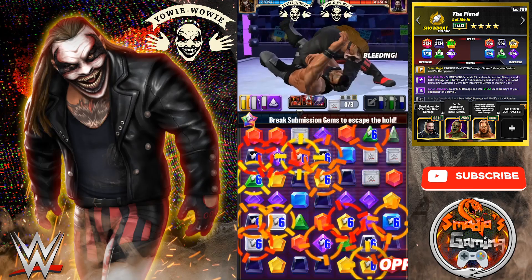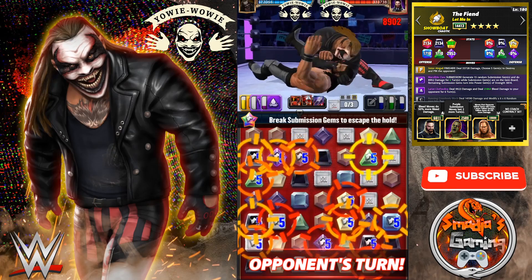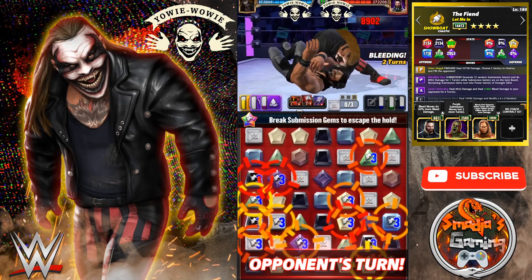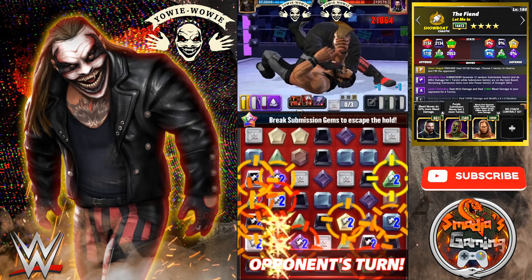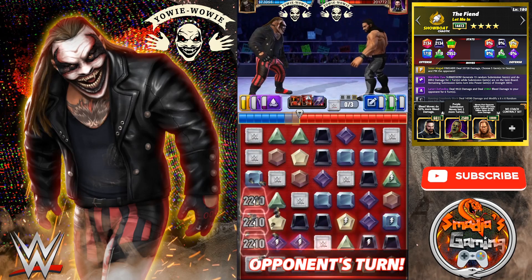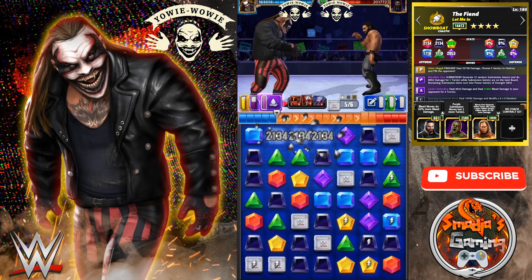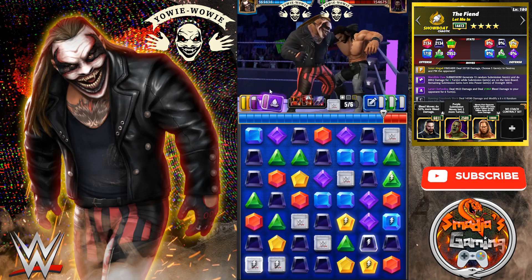By the way — I didn't mention this for the first match — those submission gems, if they're not broken, will convert to power gems. The bleed and sub combo is awesome. Seth's health is almost half done already. A little cascade here for The Fiend, and the bleed is ready again — let's use it.